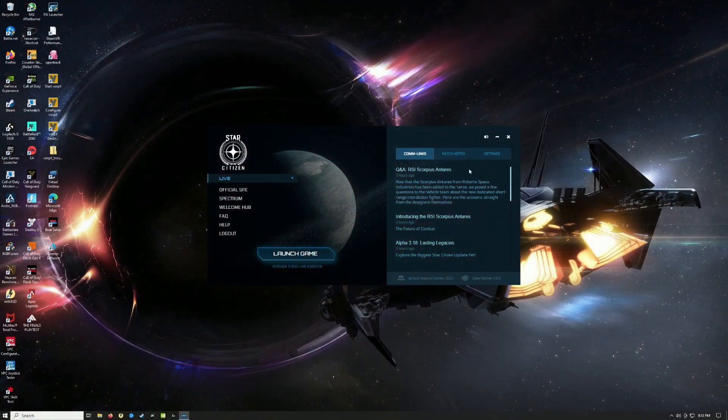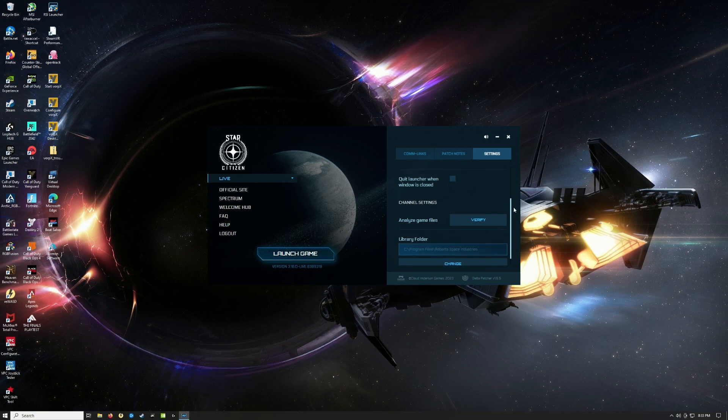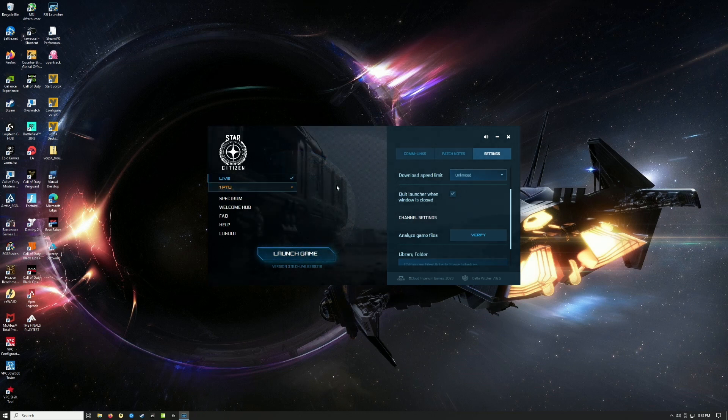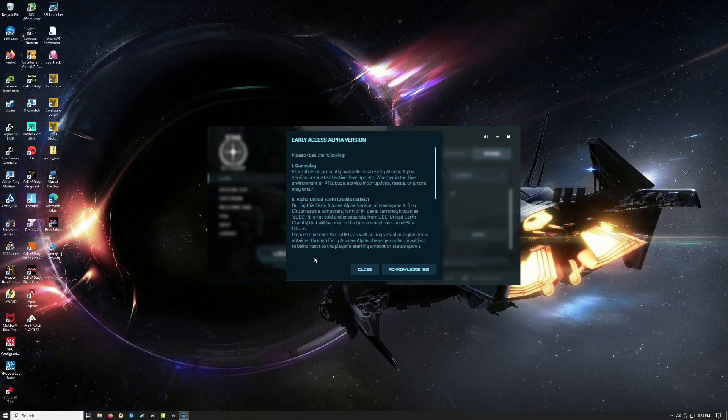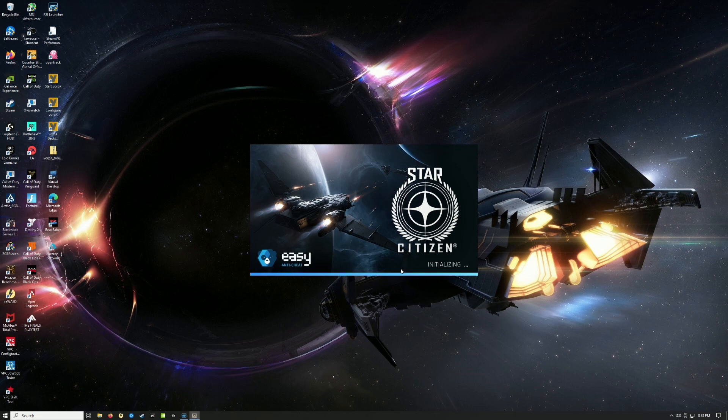As you can see, I'm already signed in. In settings, I like to quit the launcher when you close the window - it quits from the task manager. I have the PTU but I don't want to go to PTU, I will go to Live, and then launch the game. Let's acknowledge and see if that works.